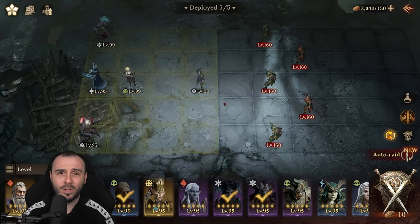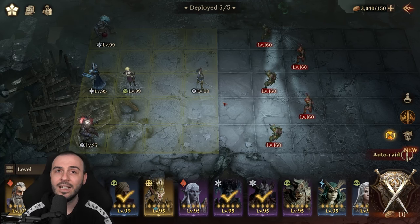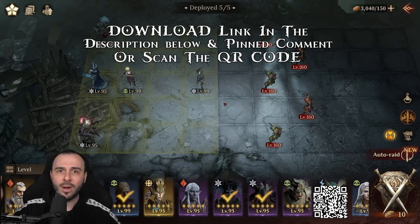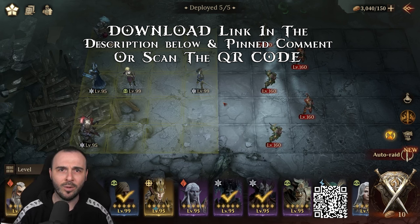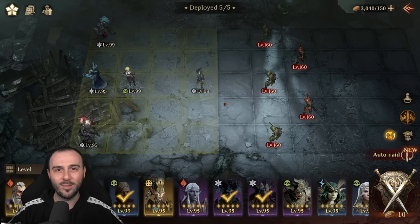Thanks again to Dragonair for sponsoring today's video. Let me know in the comments what team you guys are using for Goblin today and what you're planning to do in the next couple of days. Make sure you're not farming gear non-stop — farm Goblin and build your teams up, and farm gear once the double legendary gear drops are on. If you want to download Dragonair Silent Gods, you can click my link in the description below, in the pinned comment, or scan the QR code on the screen. Much love and I'll catch you all in the next one. Peace.